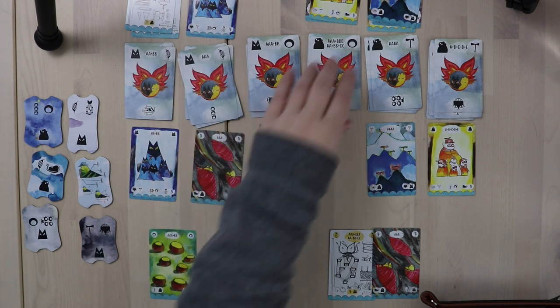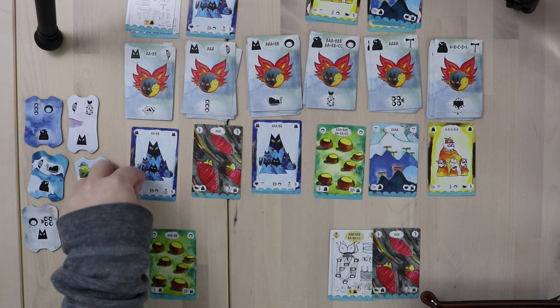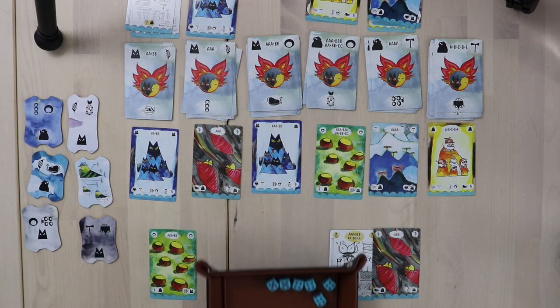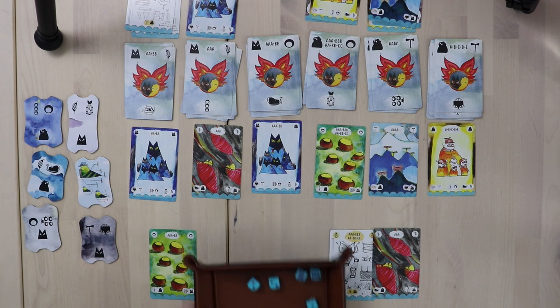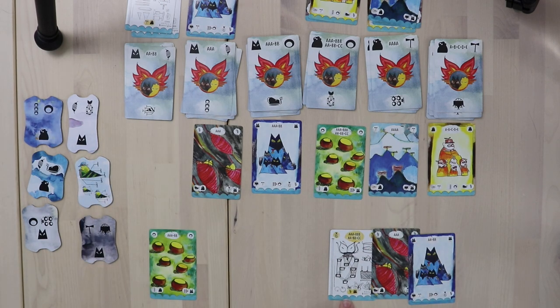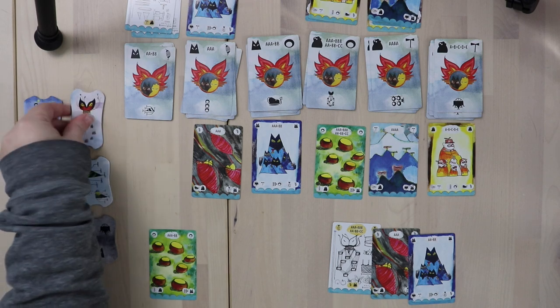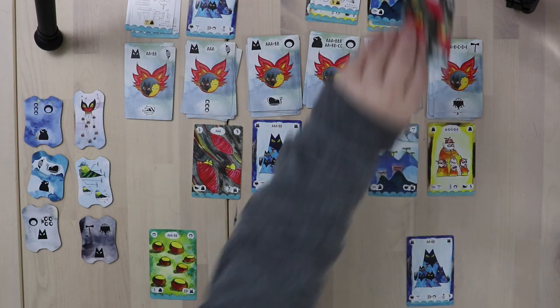We're going to replenish and roll again. Now if I can get one of these cat crew members, that's actually a good thing for me. And it totally worked out — I got two pairs, two twos, two sixes, and a little cat crew member. So now I have the material and the crew member required for this ship, and the ship is going to get built. This one right here is now constructed and we are a third of the way through the ships that need building.